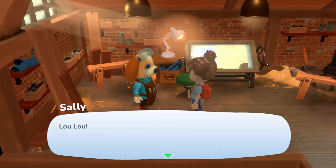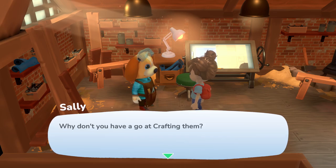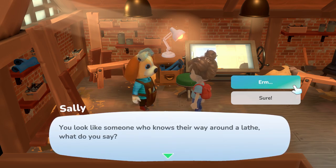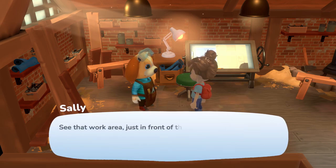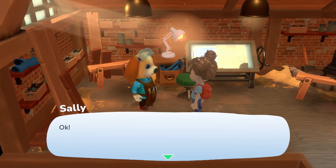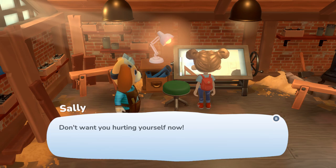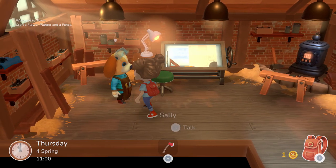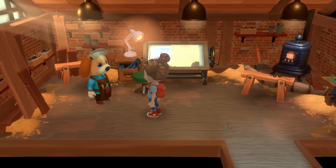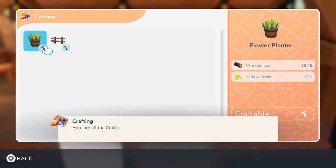We head back to Sally who confirms we've got everything. She asks if we'd like to have a go at crafting them — she says we look like someone who knows their way around a lathe. But when we try to use one of the tools, she tells us off for touching her stuff. Confused and a bit indignant — she literally just said to go ahead! We eventually figure out the right crafting station to use and select the correct recipes.